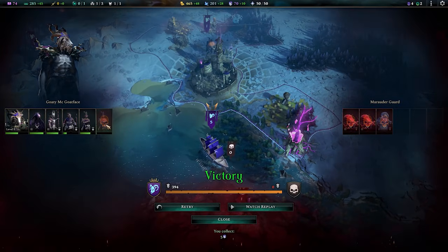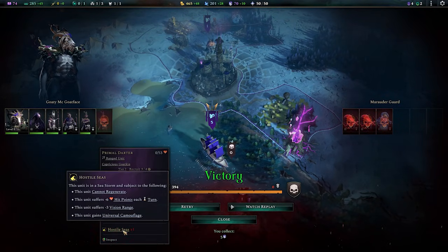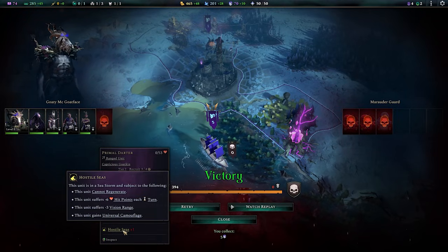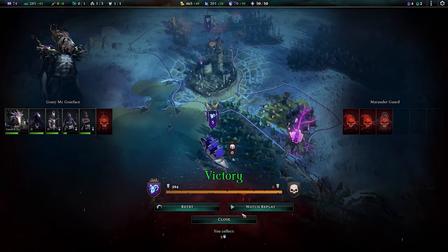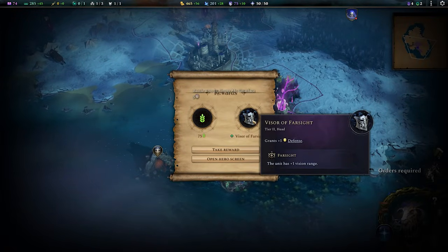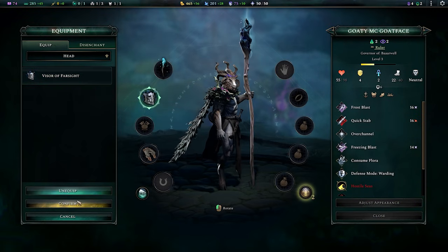Do I want to auto fight these krakens? I think so. Oh no — fell victim to hostile seas. Units suffer minus six hit points each turn, minus three vision range, camouflage, cannot regenerate. A sea storm — bit of a yikes — but the rewards? Absolutely worth it. Don't worry, you've got a helmet. Everything's fine.